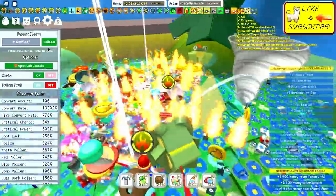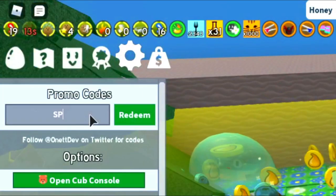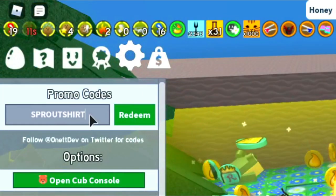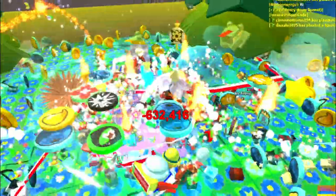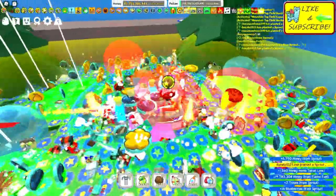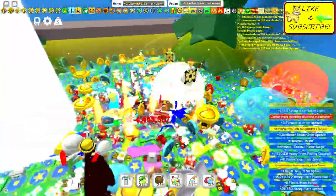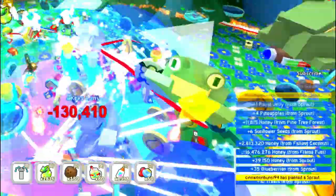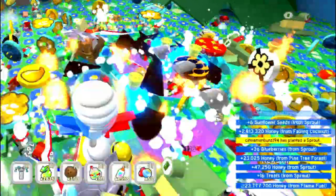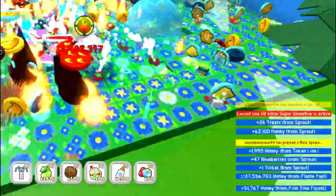And then we're also going to use another code, just real quick, called Sprout Shirt. Redeem that as well. You will now see that whenever I use my sprouts down below, it indicates that I am using a sprout. However, you will also notice that the sprouts are simply not being used.